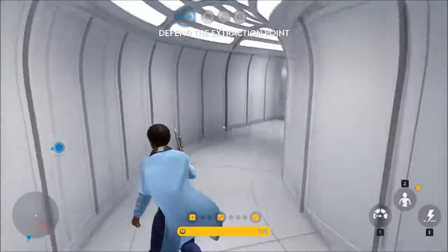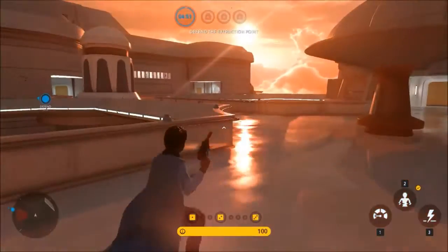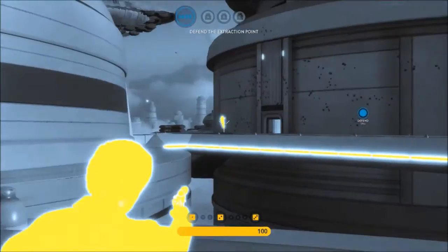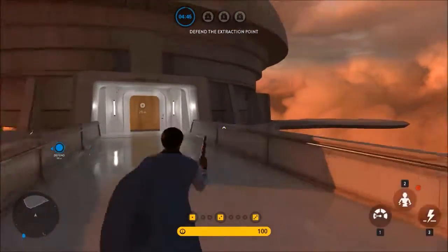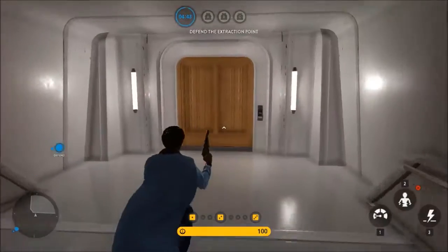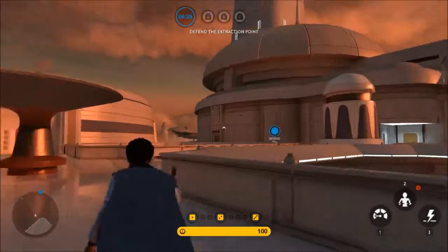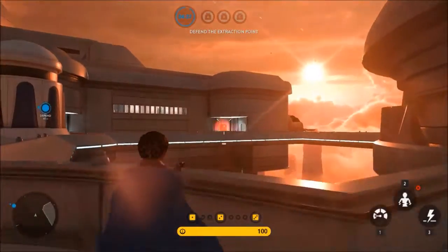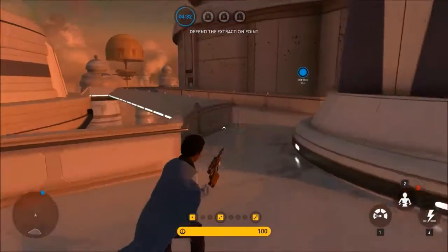Real quick, before we go to the extraction point, I'm going to show off where the Imperial spawn is. Here's a pretty good place to shoot at the Rebels while they're over there. The Imperials will spawn in this building back there — it won't let me go in it, but that's where they'll spawn. They'll use these pathways to get to Point C, and that's usually where they're going to come from.